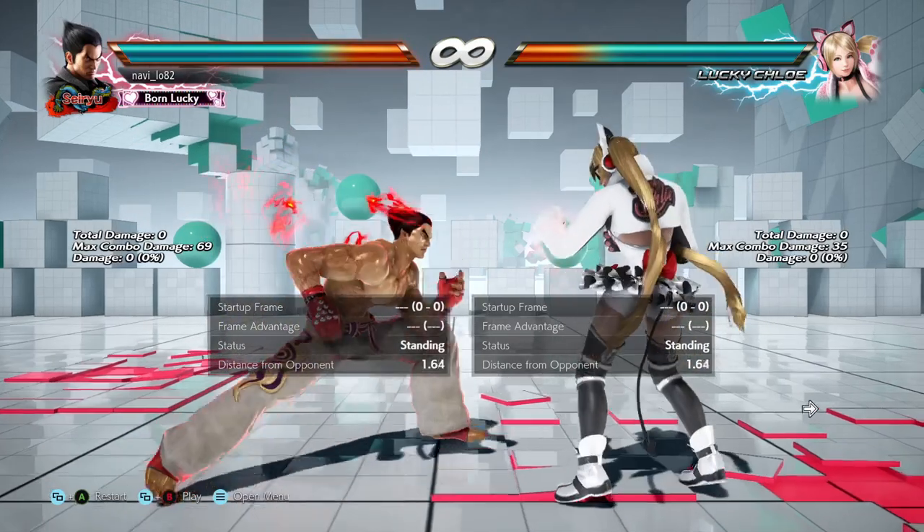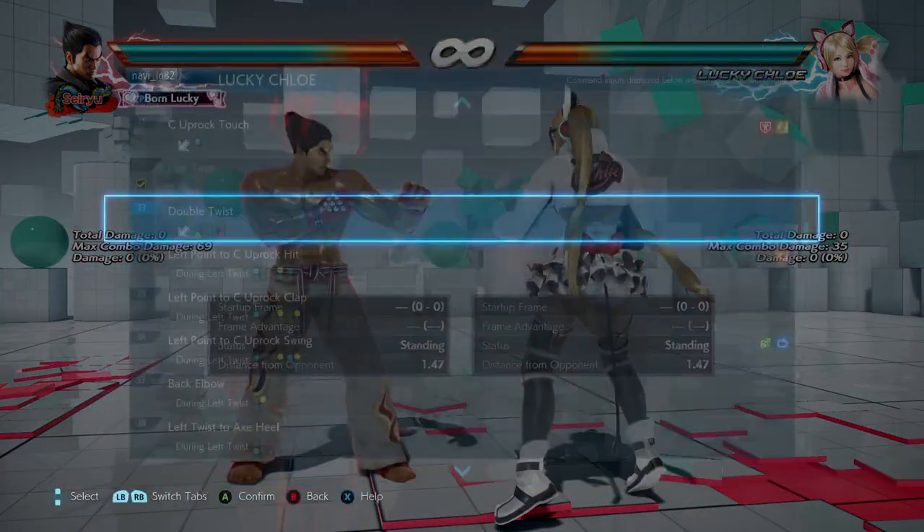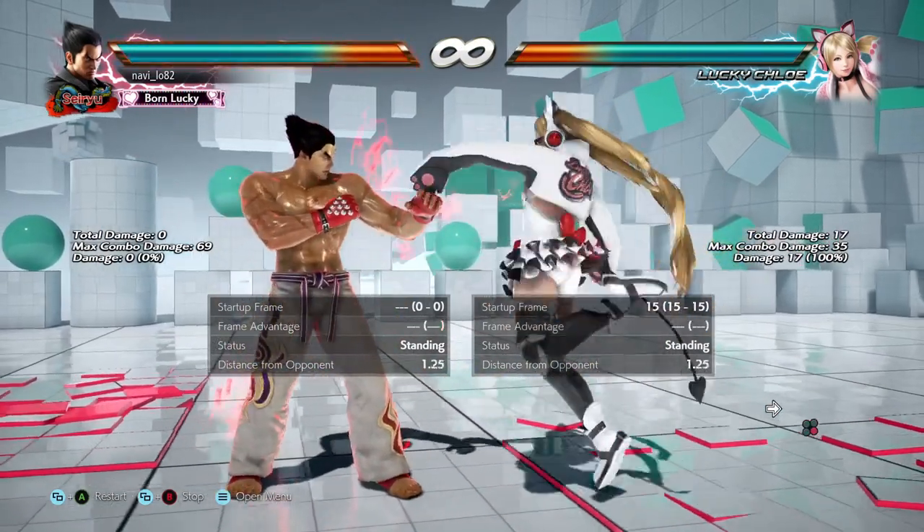So hello, we'll be looking at Chloe's left tris. Her left tris is a down back three. It looks like this — it's a single low.